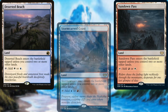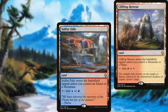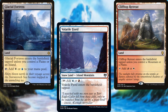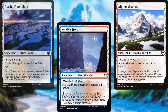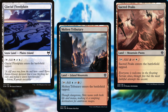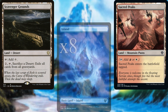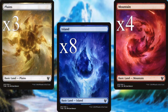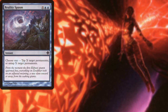We also run Deserted Beach, Sulphur Falls, Clifftop Retreat, Glacial Fortress, Volatile Fjord, Alpine Meadow, Glacial Floodplain, Molten Tributary, Sacred Peaks, Scavenger Grounds, 8 Islands, 4 Mountains, and 3 Plains.